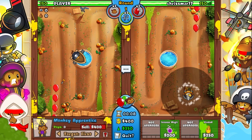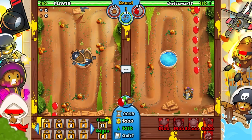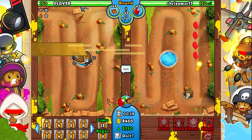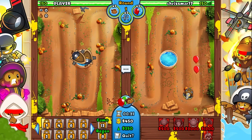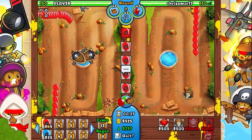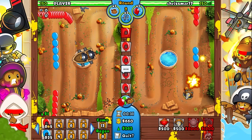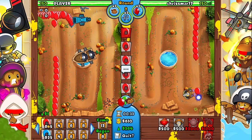You can see where I place my Monkey Apprentice here. Is that a good placement to start out with? Because I feel like it gives me access to where balloons come naturally from the game, from what my opponent sends from the off-channel there, and you can hit there as well. I don't know, maybe it's not the best. You can see I upgraded the 1-1 section here.